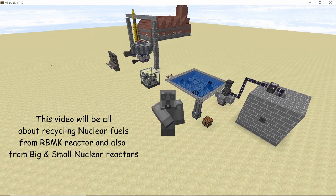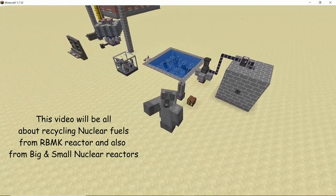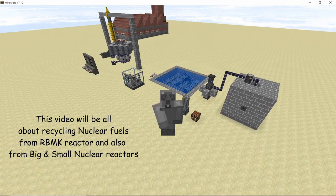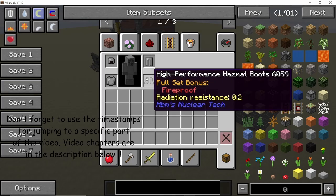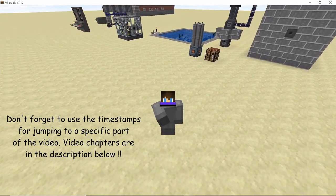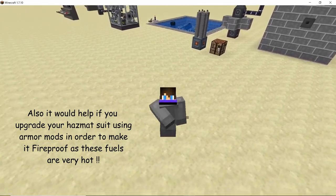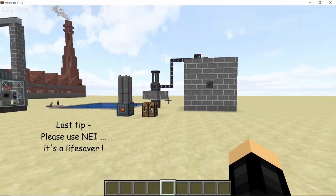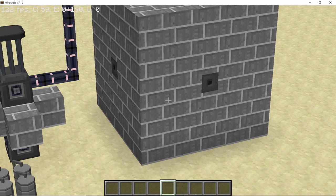Nuclear fuel is a pretty difficult thing to come by in real life and in Minecraft as well. In this video we are going to learn about methods using which you can recycle your nuclear fuel in order to get the most out of it. This includes the RBMK fuels and the normal fuels for big and small reactors, though the method for the RBMK fuel is a bit different. I would highly recommend getting a hazmat protection suit and upgrading it to be fireproof, as these fuels are going to be very hot when you take them out of the reactor.